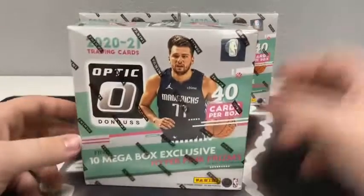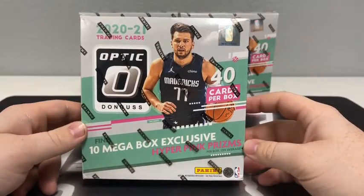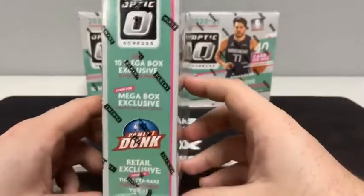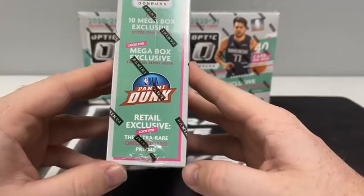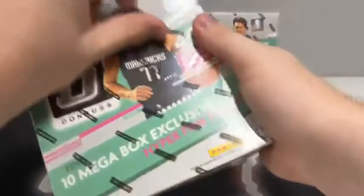Three Megas, 40 cards in each box — this is our second or third primarily Megabox break. We've done some Blaster breaks and some mixers with Megas and Blasters, but tonight, three Megaboxes. We should find 10 Megabox exclusive Hyper Pink Prisms per box on average. We're also looking for the Megabox exclusive Signature Series Green Autographs and the retail exclusive Ultra Rare Checkerboard Prisms. We've done probably five or six Optic Basketball breaks and have not pulled a checkerboard yet, so maybe tonight will be the night. Without further ado, we're going to get ripping here in box number one.